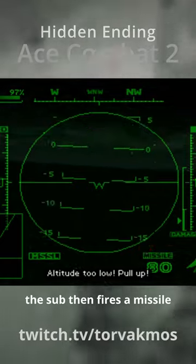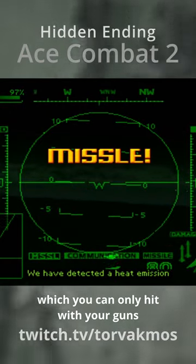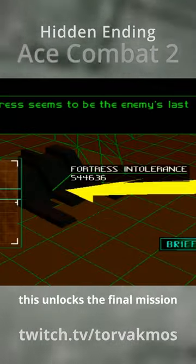Kill the submarine. The sub then fires a missile which you can only hit with your guns. It's very annoying. This unlocks the final mission.